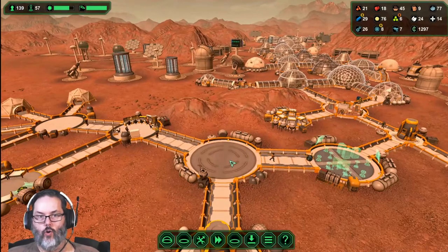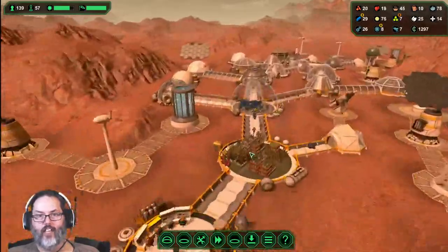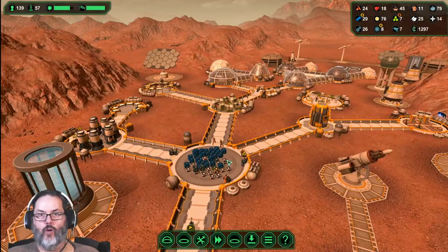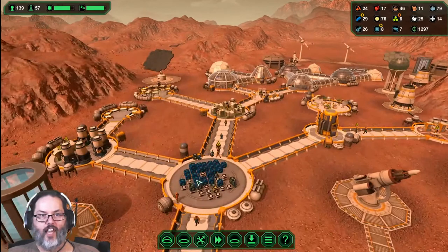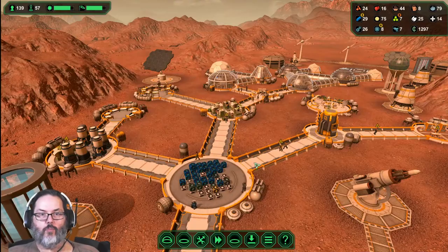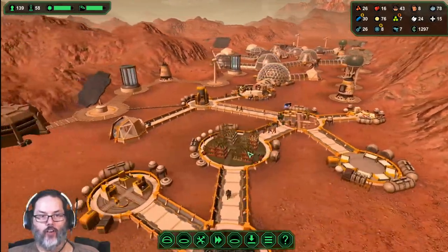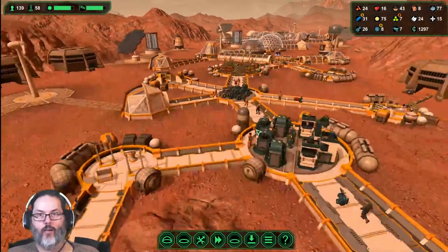That's storage. A big suggestion would be to list what you want in each storage - like if you want this to have herbs and your med kits and have your labs and your sick bays near there, and then your food near another one. All right, everything's caught up.